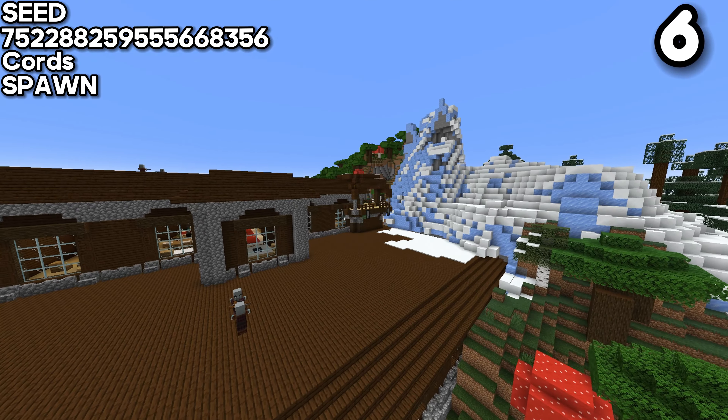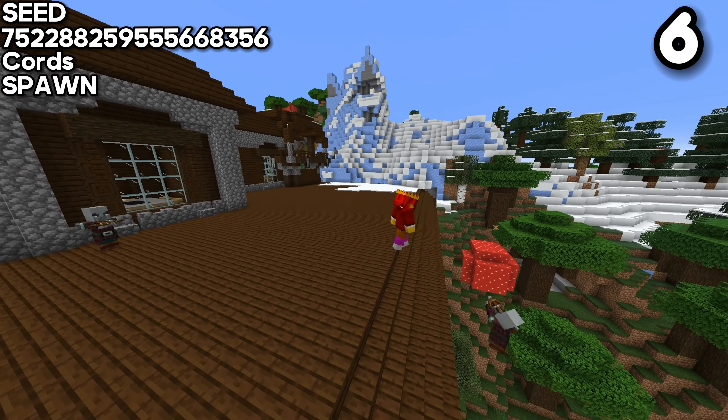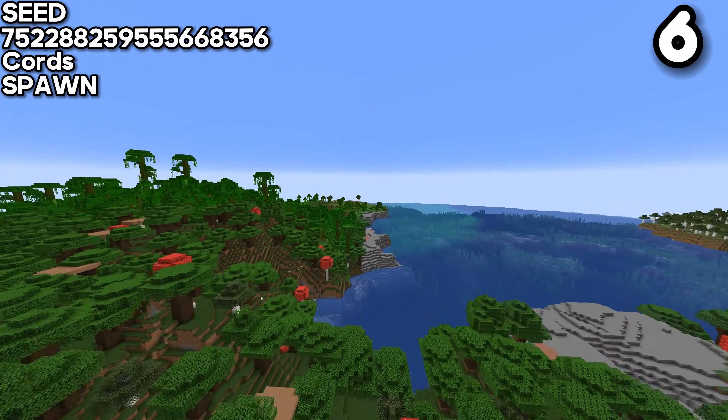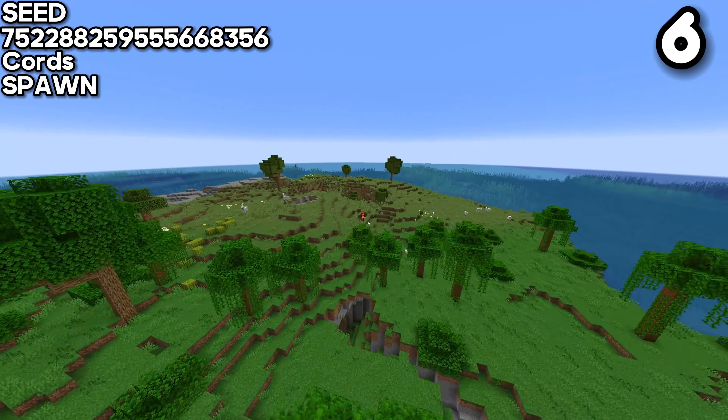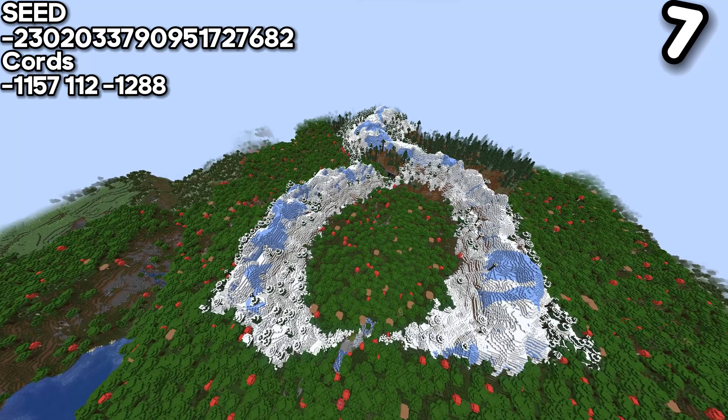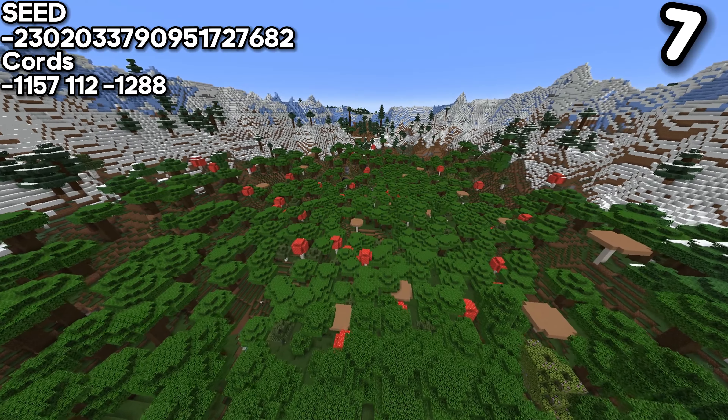For the sixth seed, we have a pillager mansion — I call it that because it has a pillager outpost nearby. Although it looks very rare and unique, it's not the most exciting thing. However, not far from it there's actually an island which you could imagine what to build on.